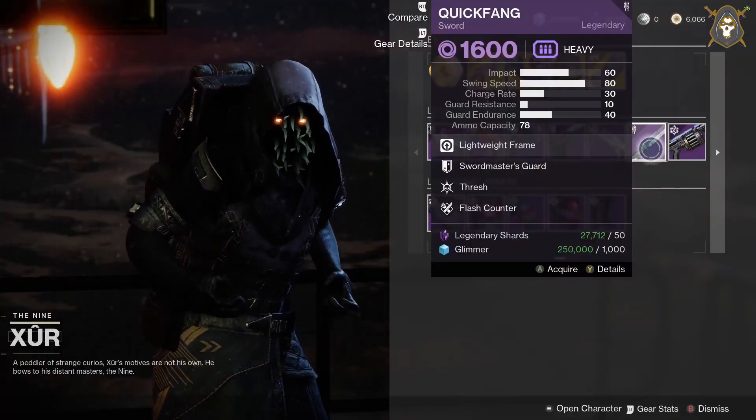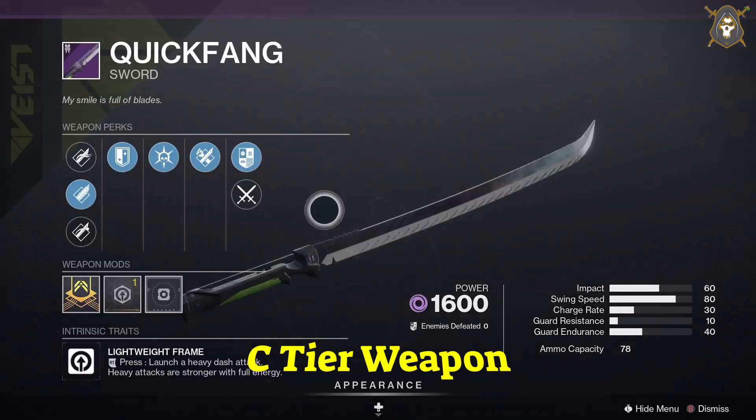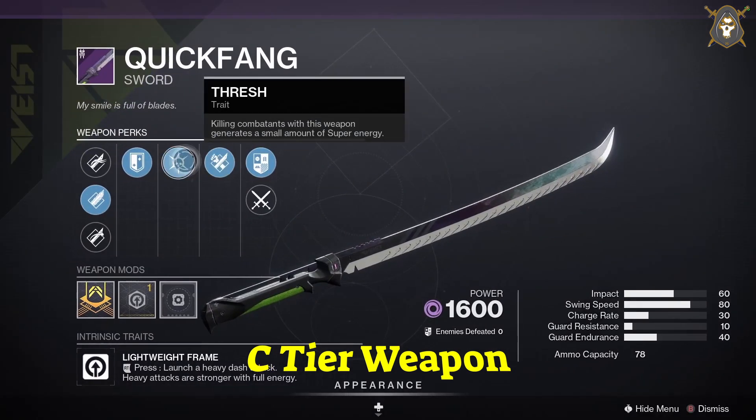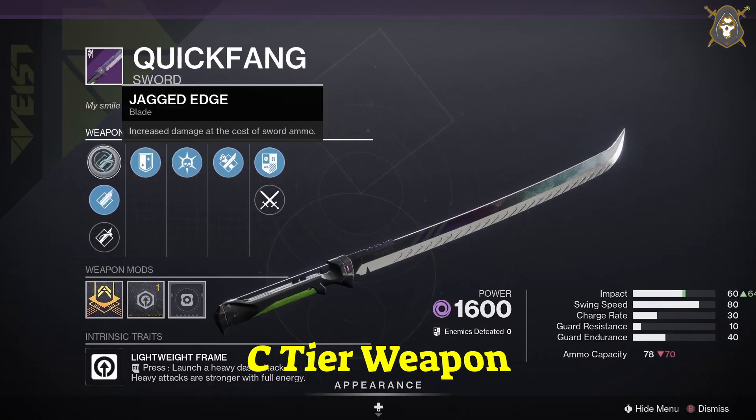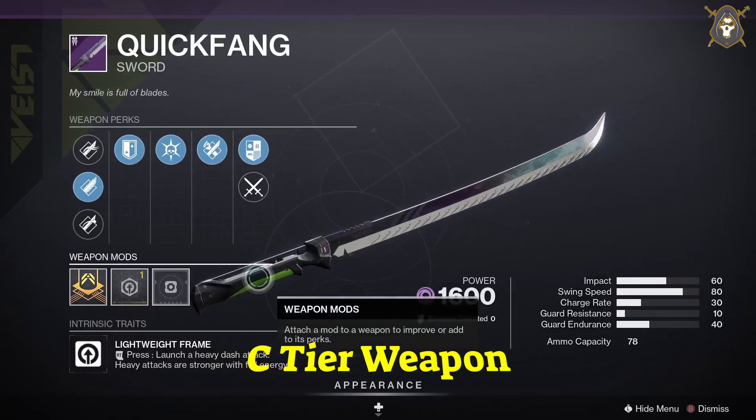He's got the Quickfang sword for the Hunter class. For this weapon you want to have Jagged Edge in your first column, Swordmaster's Guard in your second column, Relentless Strikes in your third column, and Assassin's Blade in your fourth column. Impact masterwork is going to be the same for all three class swords.